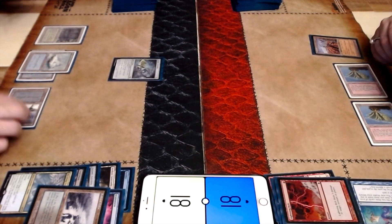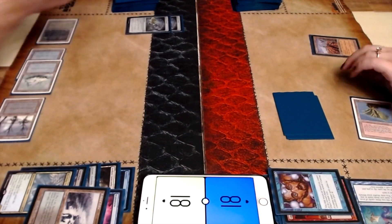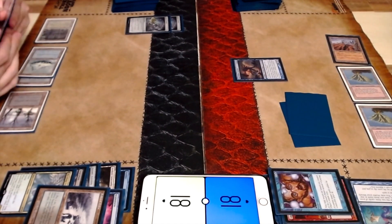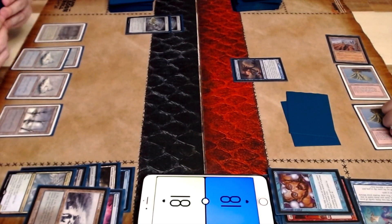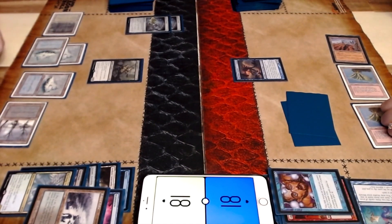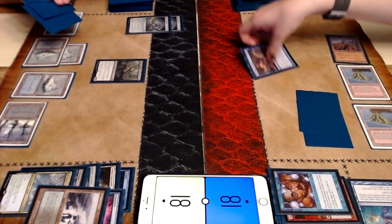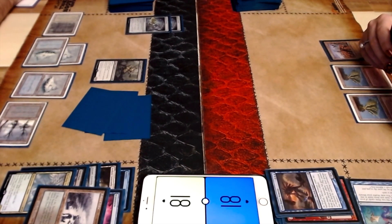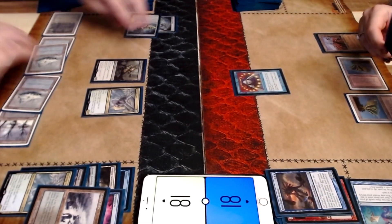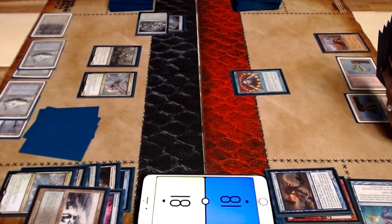Brainstorm's a very powerful card, I've heard. I try to Daze it, but instead you just get two Arcum's Astrolabes. Shame on me for trying. So you do have a True-Name Nemesis, which needs to be answered pretty much immediately or else that's going to take over the game quickly. And wouldn't you know it, I have the answer — I play Plague Engineer and name Rogue. Which is a bummer for me, because I also don't have options or answers for that either.